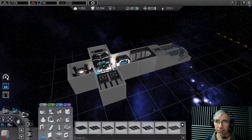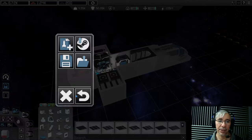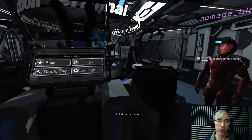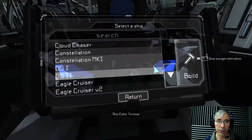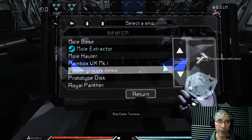I didn't realize that you have a construction terminal here in your ship. That's so cool! Yes, because with it we're going to spawn the Viper. Okay, let's see — I think we have enough resources. So let's go.